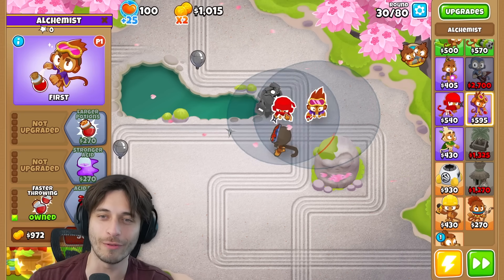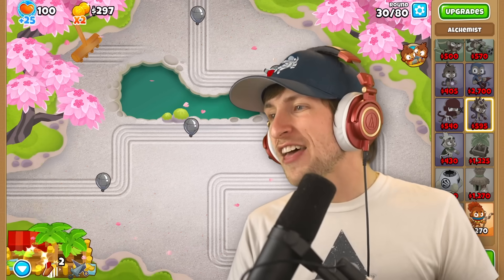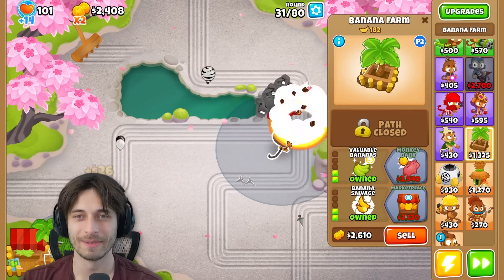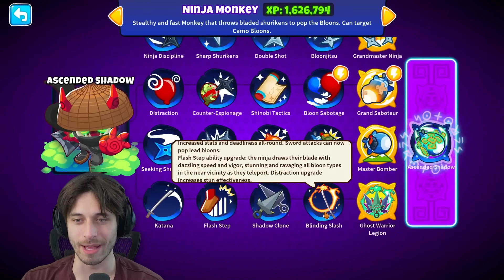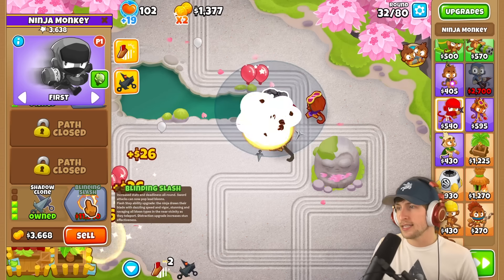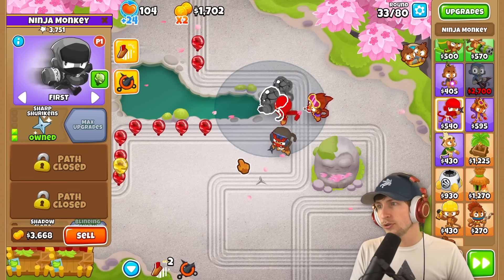You don't want to full send just the ninja fourth path? Well, maybe if they get it together! The fourth path literally couldn't even pop the leads — it wouldn't even matter. The fourth path literally doesn't have anything to pop leads. I don't think so. Maybe the T5 could do it or something. Yeah, most of the time T5s will be able to — they just, like, randomly, secretly.